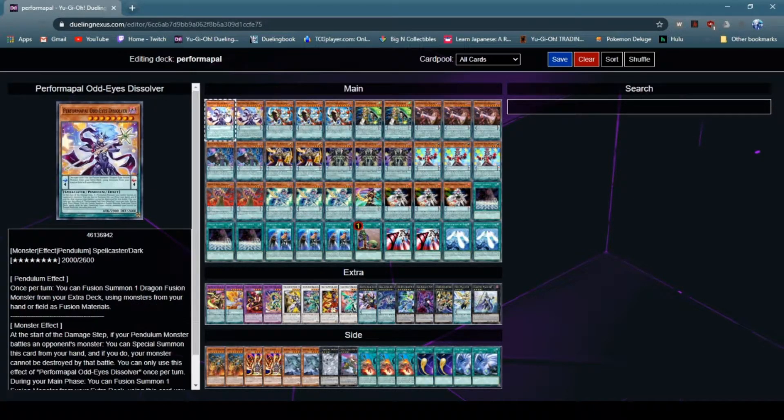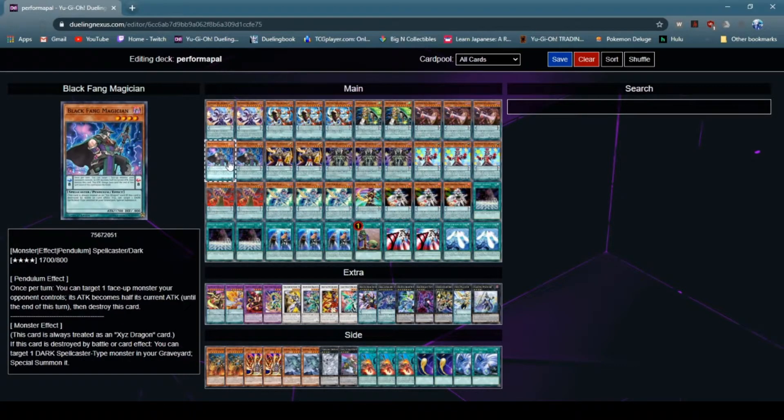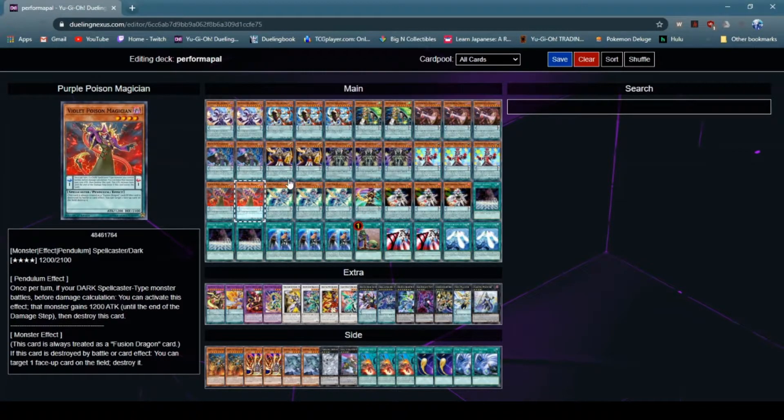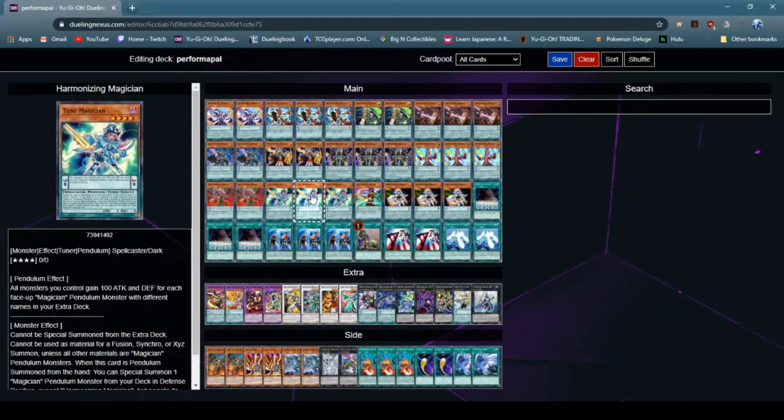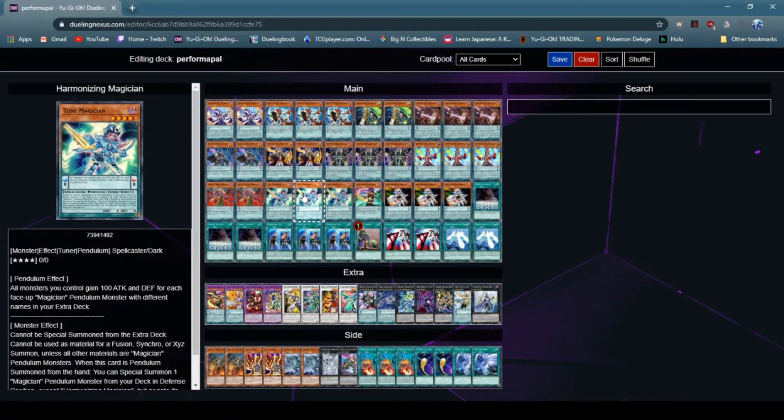Pendulum Sorcerer mainly searches Celestial Magician, but sometimes also PerformaPal Dissolver. Next off, Purple Poison Magician — the same thing that goes for Black Fang goes for Purple Poison. It's not really necessary in the deck, but it's a card that you can special summon off of Harmonizing, and its Pendulum and main effects are pretty good as well. Harmonizing allows you to special summon, and if it's a Pendulum special summon, special summon any Pendulum Magician monster from your deck. One thing to note, though, is that you can't Pendulum summon it from the extra deck.